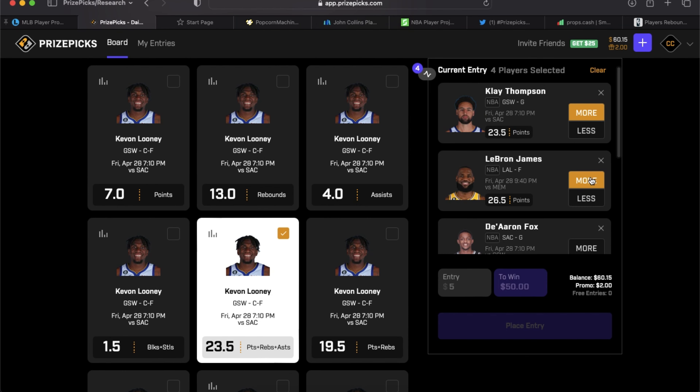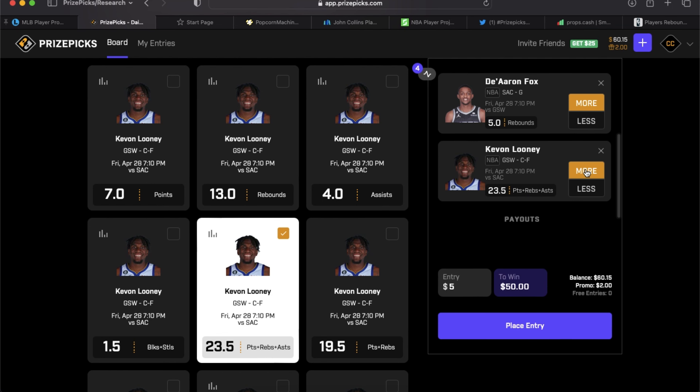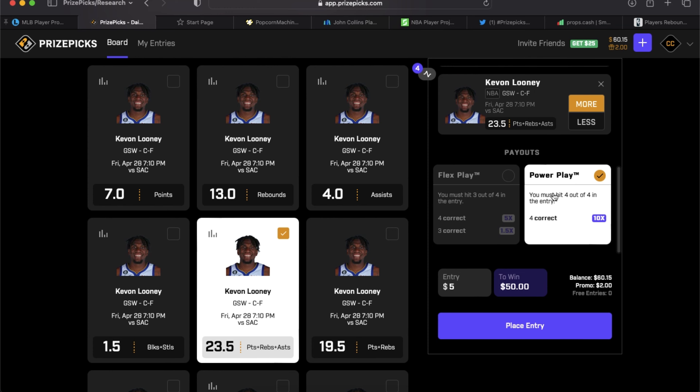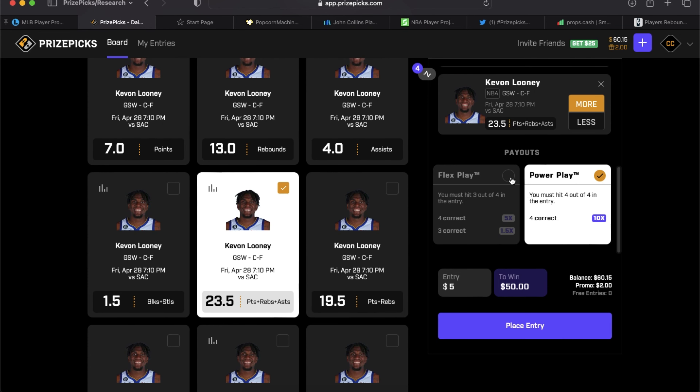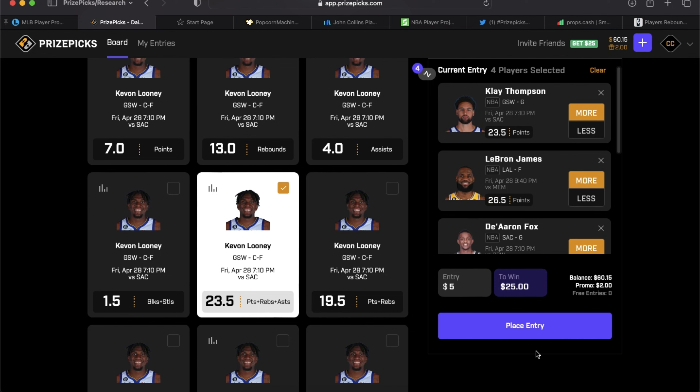Quickly recapping slip three: Klay Thompson over points, LeBron over points, De'Aaron Fox over rebounds, Kavon Looney over PRA. We could roll with the power play but I don't want to be stupid with the money — we'll be smart and take the profit. Five dollars on a four-pick flex gets us $25. Hey, if this hits, maybe one of you wins $25 in the drawing and puts it toward a six-pick flex and turns that into a couple thousand — that's how this works.